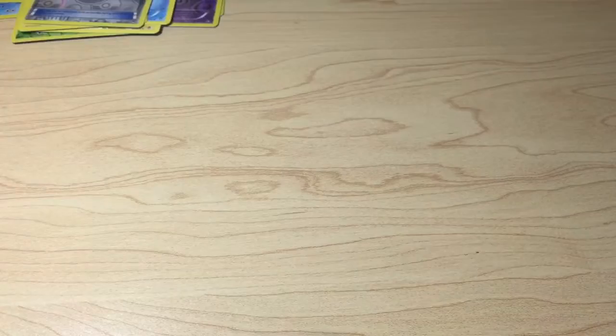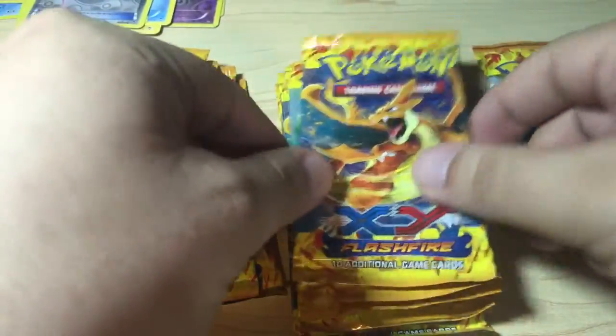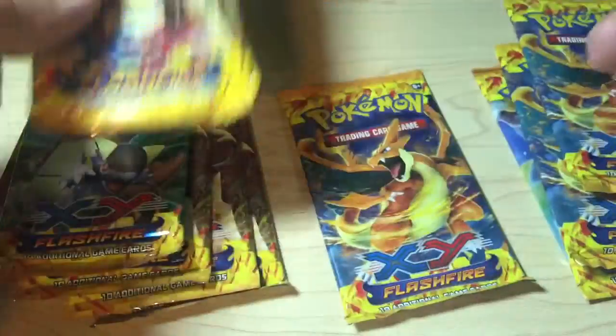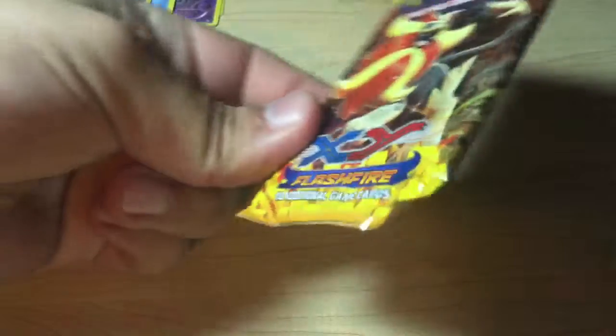Alright, now it's time to open these Flashfire guys. I just like to open the ones that look coolest last — that's just my way of doing things. I have no idea what I'm going to get out of these packs. The first one is this lion-looking Pokemon — pretty awesome, don't know his name. Again, forgive me.